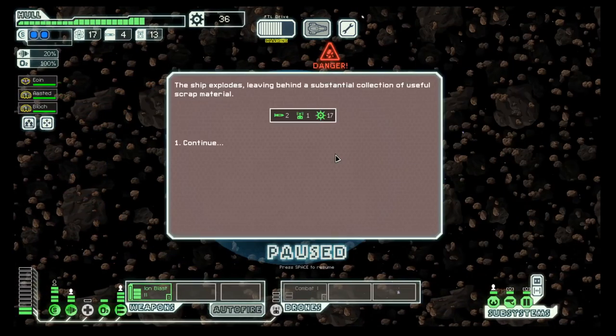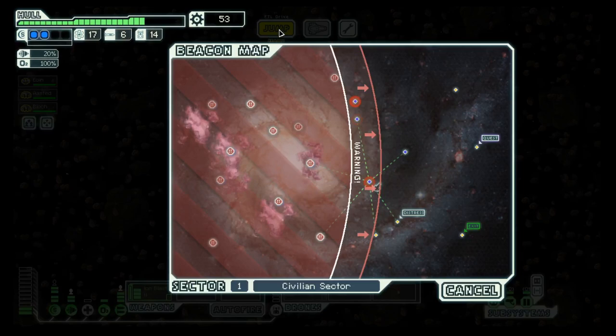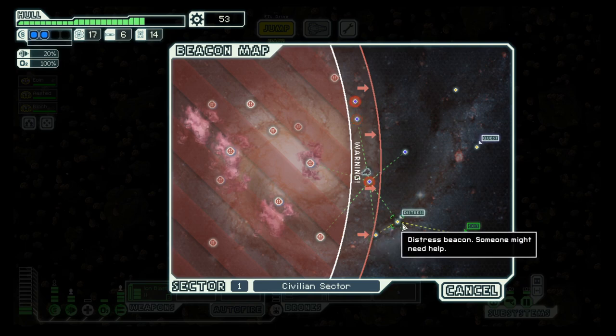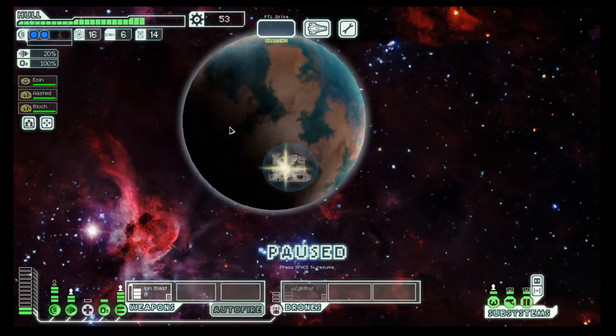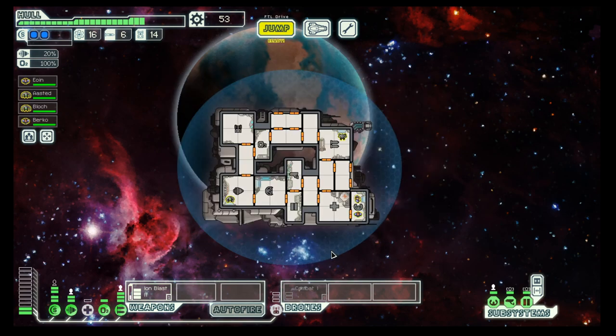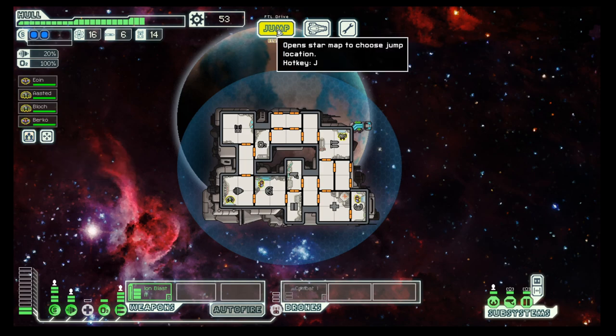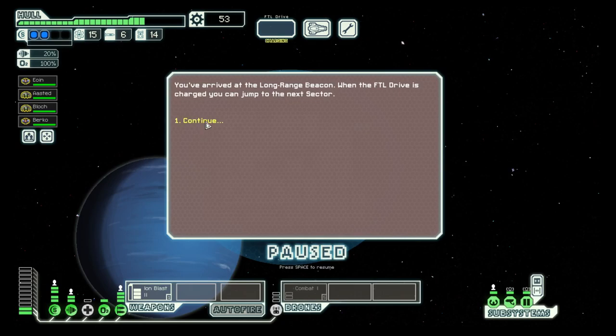And it worked out, at least for us. So let's wait until the FTL drive is powered up and get out of the way. We could lose one crew member, but we could also gain a new one and let them work on the shields. Safe positions there and jump to the exit. Looking for the rebels — didn't find them.